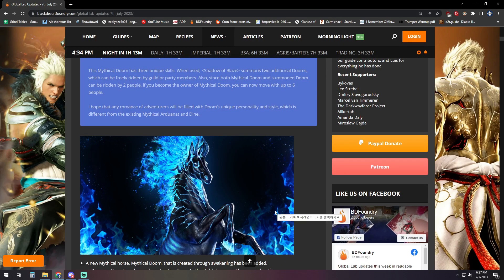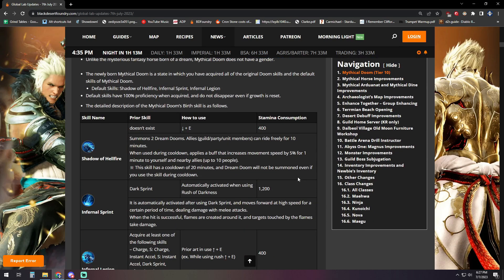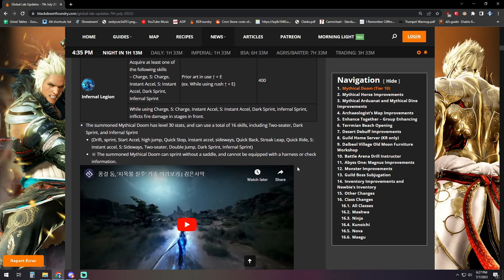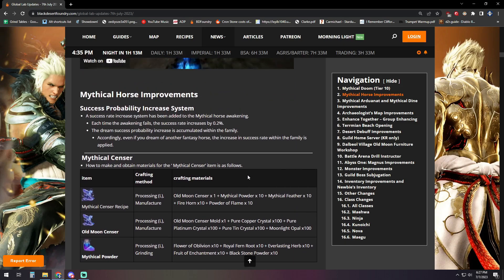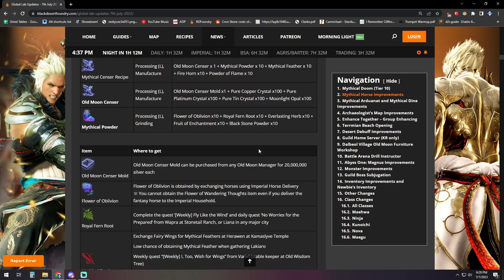First up, the T10 Doom — which is coming next week — is now live on the Global Lab servers. Alongside this release, we see an increased fail stack amount for T10s. You'll now be able to fail stack with T10s, and the amount it increases on each fail is 0.2%, which is in line with T9 clicks. So after five failed attempts you'll be up to four percent instead of three percent, which takes you from roughly 33 clicks down to about 18 — a significant improvement.